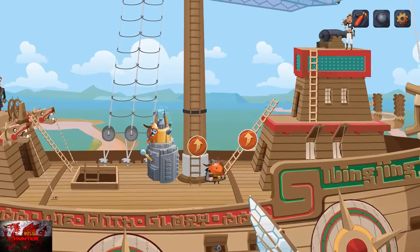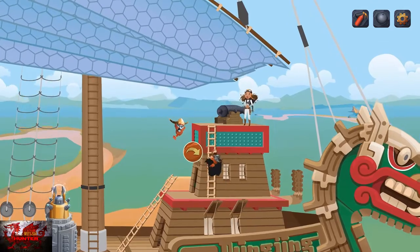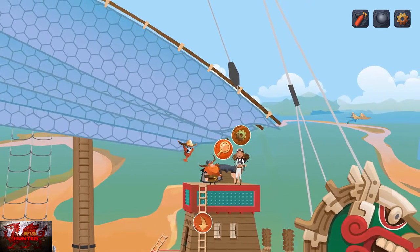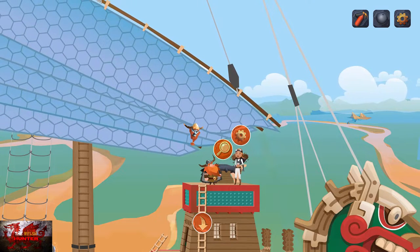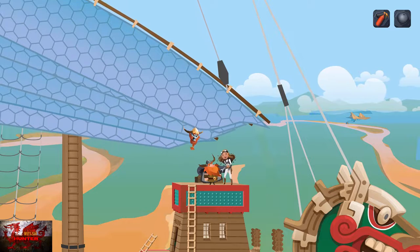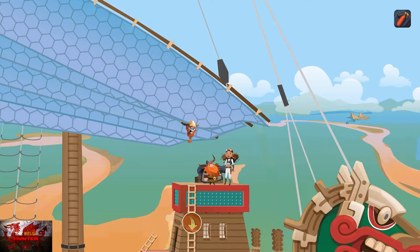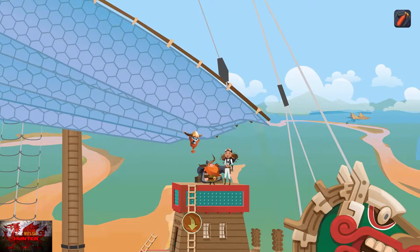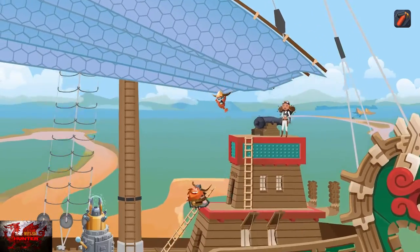When we're up top, head all the way right to interact with Lady Afro and give her the gear — she'll fix it. Interact with the cannon, then interact with it again to put the cannonball in. Then head back down to the left to speak to Mr. Handsome Balls, who tells us to climb up the long mast ladder.